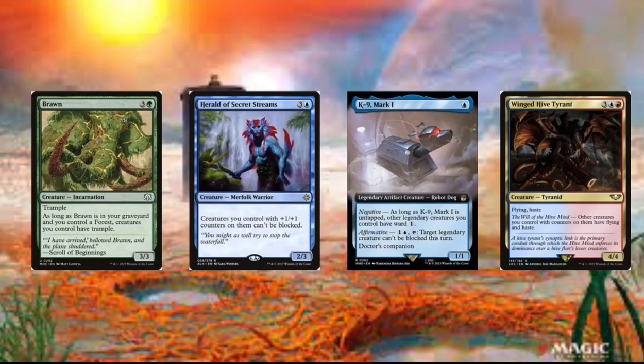Then we got Winged Hive Tyrant. And this creature just gives our creatures flying and haste — so we can just make our creatures really harder to block and faster to attack. The only thing I don't like about this card is 5 mana, so it plays on the same turn as our commander. So it's probably not going to give our commander haste, but we could play it the other way around.